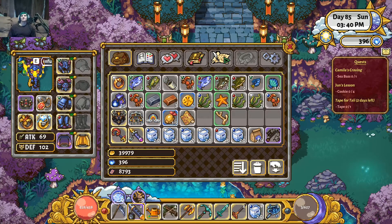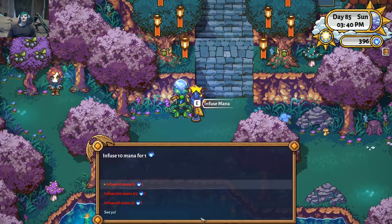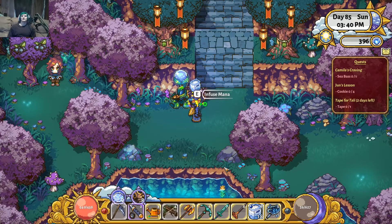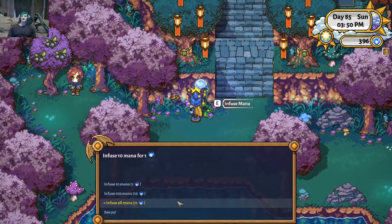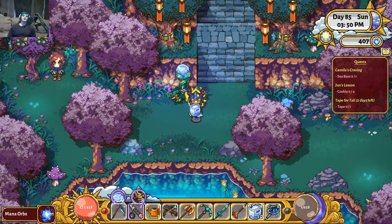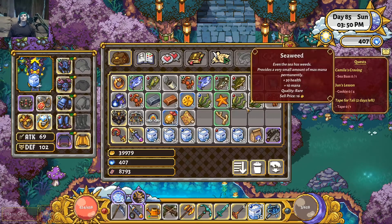So basically all you're going to do is just buy a bunch of sugar, come here, and then just eat all your sugar. Then you can just use the totem there and transform it all. We got 10 sugar — that's enough for us to get 10 orbs. We actually got 11 because the mana is also getting that regeneration bonus.